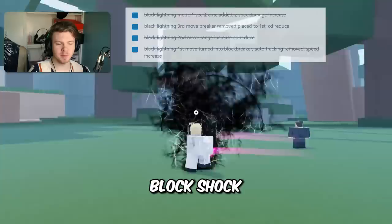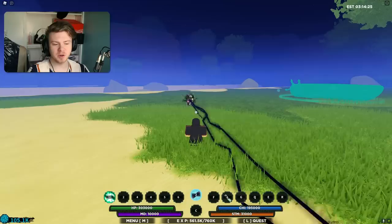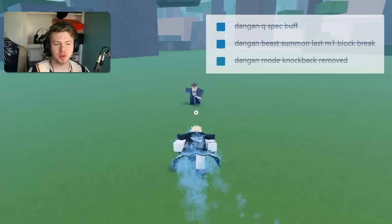Here are some other changes — they're not exactly the best, but they're not the worst either. Black Shock: the block break got moved. The auto-tracking isn't very good anymore on Black Shock, but they actually did increase the stun time of the moves and also increased the AoE size of the second move. Black Shock did receive some buffs, but the buffs it received beforehand were a lot more impactful than the buffs it received now.